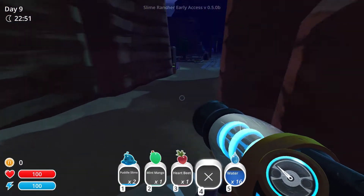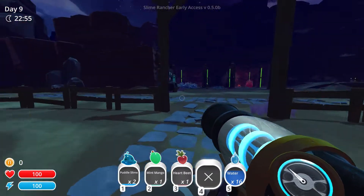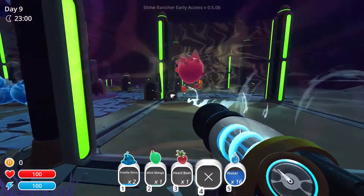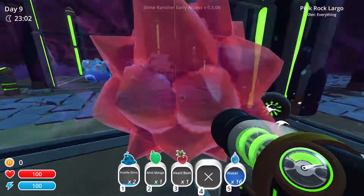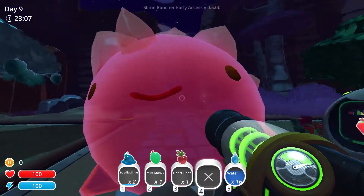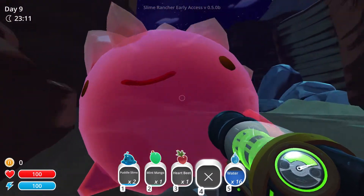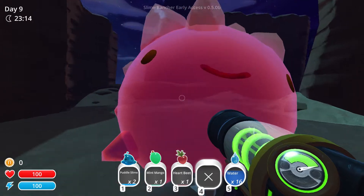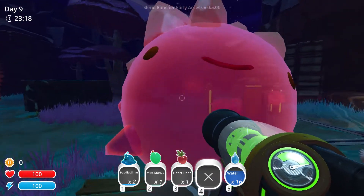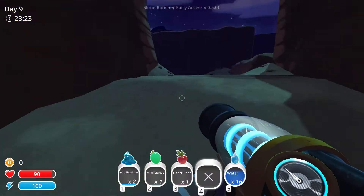It would be a shame to have to completely move these pens because I've built them up and spent money on them. So maybe I could just put the silo around here. I do want to move these guys though so I can breed the honey and the boom slimes together because I think that would be pretty awesome - putting a boom slime or two in the middle and then putting a honey plot in. I'll need the good pens for that definitely, so having these guys out of the way will help.